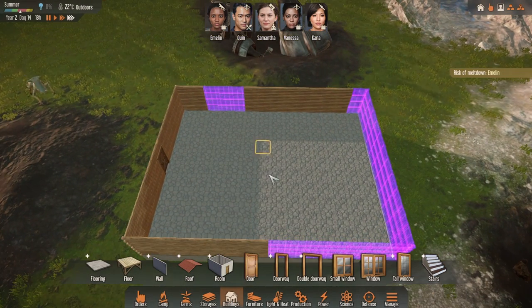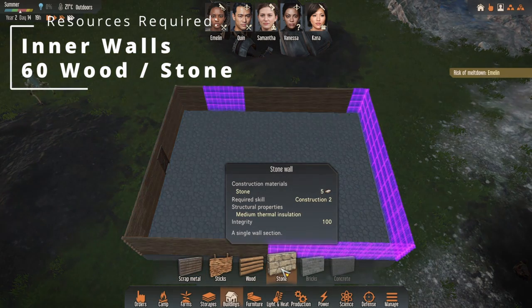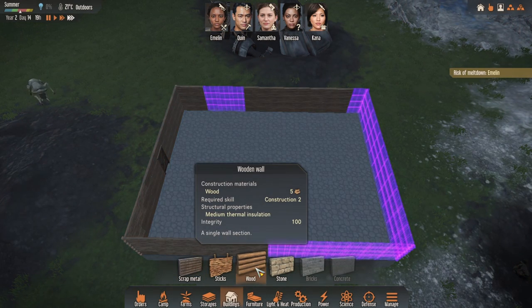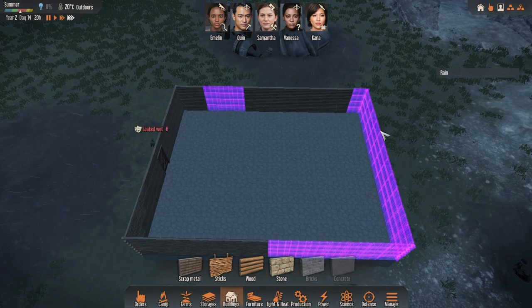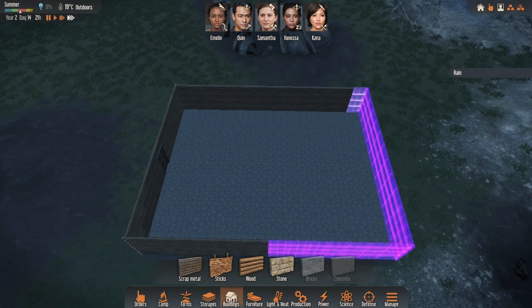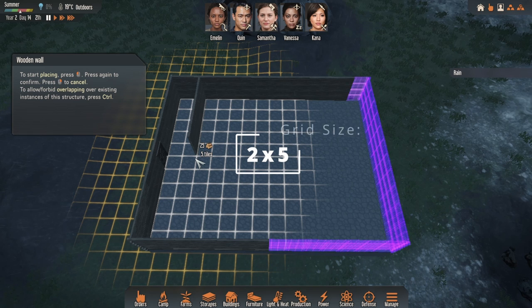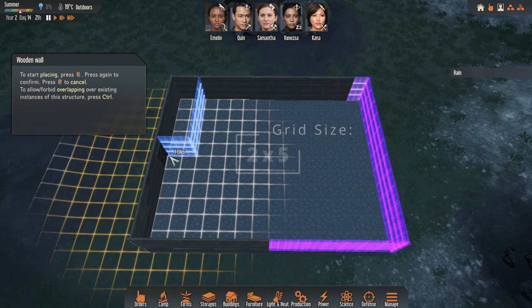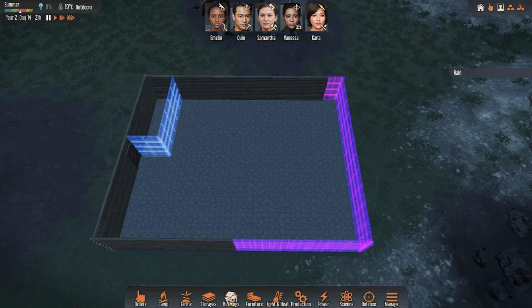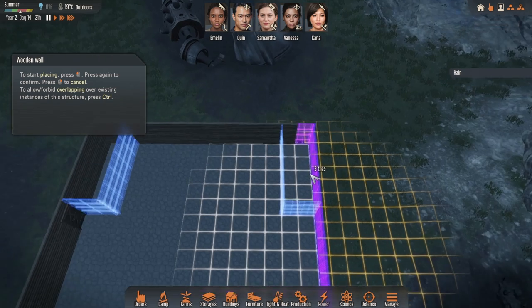We need to work out where the actual walls are going to be. We're going to be using two different types of walls. The first is the wooden wall, which should be on any exterior surface — so here for the outer section, but also for any of the cold rooms. We're going to use two cold rooms for storage, one along here going all the way to here, and the same on the opposite side.